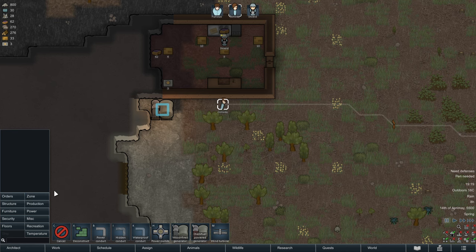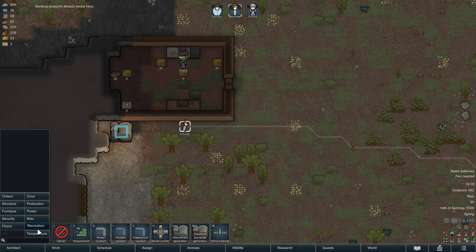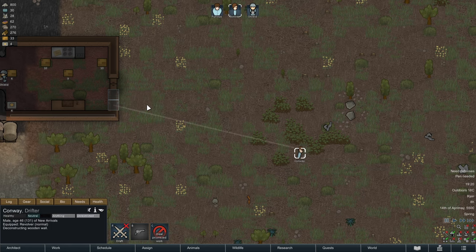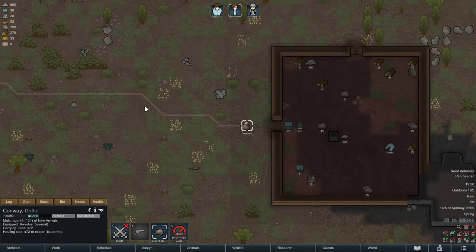Not all electrical devices in RimWorld behave like that — if you put a battery or several other things out in the rain, you will have severe problems. So we're going to go for power conduits. You can see those blue lines inside the generator — that's power conduits. The next things we go for are coolers, which we require to get refrigeration going. You can rotate them — blue is the side where the cold air goes, red is where the warm air goes. We're building two of these, and keep in mind you need a construction level of 5 or higher. Everything in this game is learnable, so it's not a problem if you don't start with construction 5.